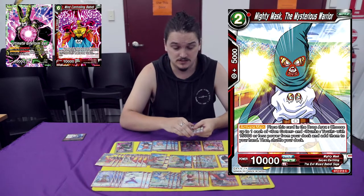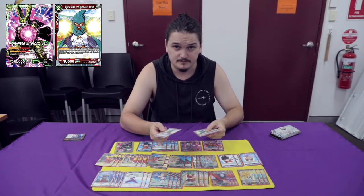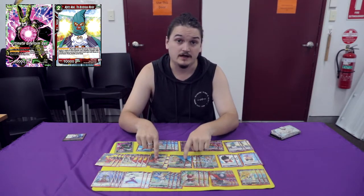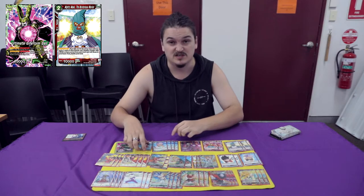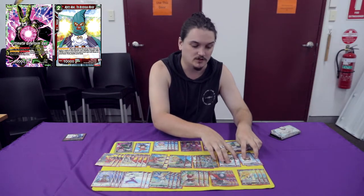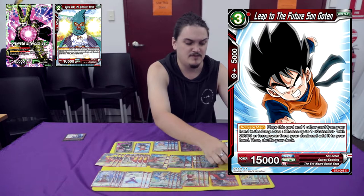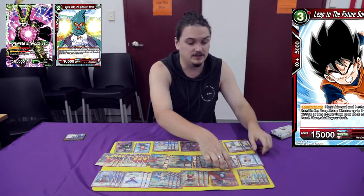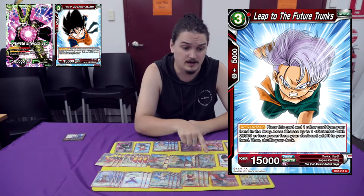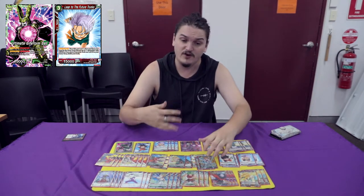I played the Mighty Mask Engine, of course. The 2-drop — you swing with it, then you can tribute it, search a Sun Goten and Trunks. That means you can search these Trunkses and this Goten. You can easily search this one first, but you can also search the red ones as well. Very strong. I play 2 of the red Sun Goten and 2 Trunks. Usually I just use them for mana. They do have a neat ability where you can ditch one in hand and another battle card to search a Gotenks — you can search any of these Gotenks cards. Very strong.